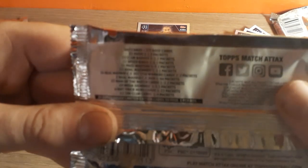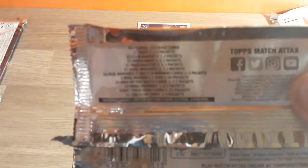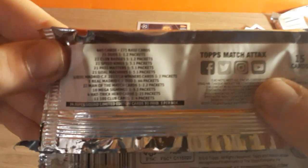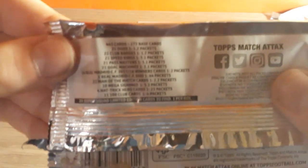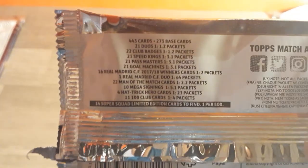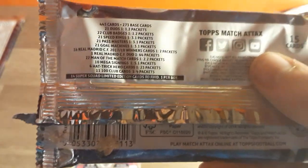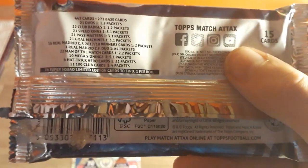Now let's actually check the odds before we get further into this opening. If we can focus up — a bit like you guys smashing the like button — there we go: 443 cards. Pause the video if you want to have a look. 100 Club: 1 in 4 packs. Hatchery Heroes: 1 in 23. So the one we got in the tins actually was very nice. Pause the video if you want to see more of that.